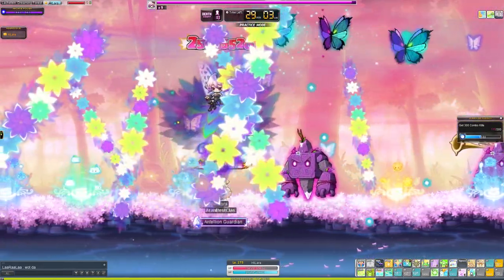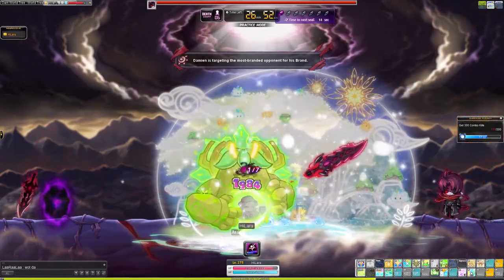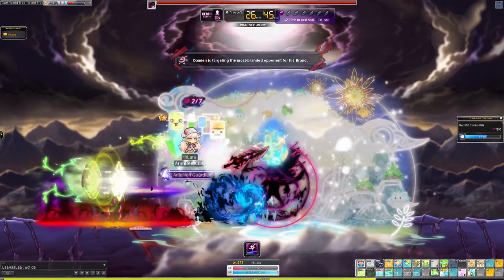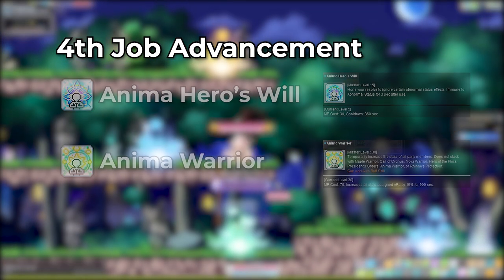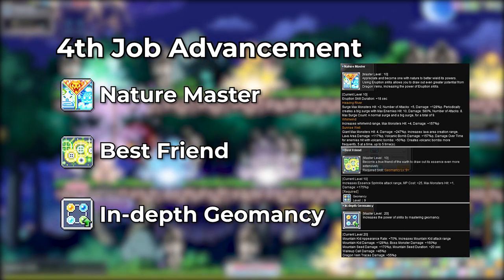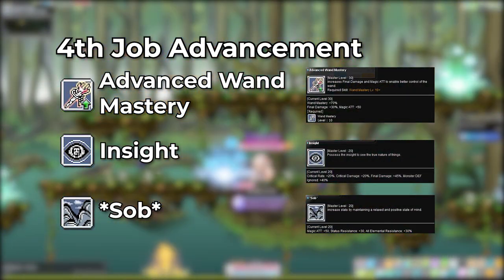Also, if you find yourself with low HP when popping this, don't expect to be saved because it only reduces the damage you take — you will still die. I found pet auto HP to be helpful in resolving that issue, but using auto HP during a boss run isn't ideal, so that creates a whole different issue. Overall, I'm not really a big fan of the skill, but it's better than having nothing — I'm looking at you, Night Wards. And of course we have Hero's Will and Maple Warrior that every class has. Then we have a whole bunch of passives, including ones that increase the damage and range of our previous job attack skills, the duration of all summons, final damage, and attack.